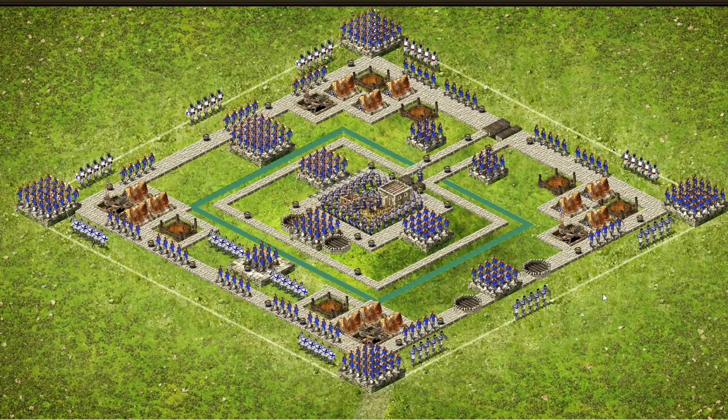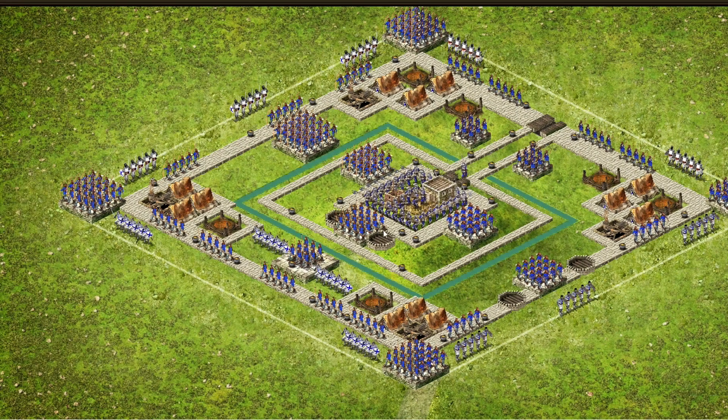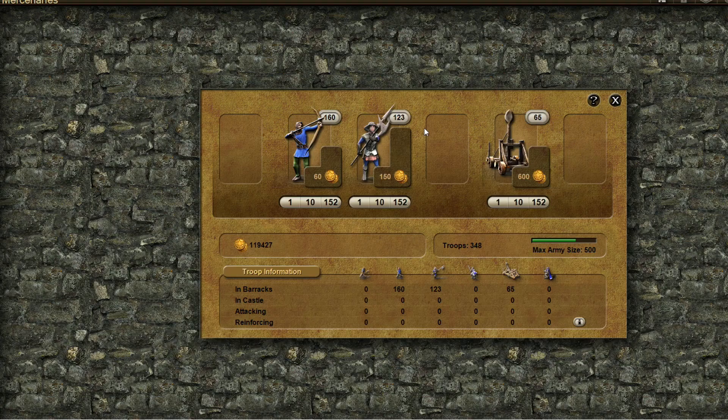Hello and welcome to another episode of tutorials on how to destroy wolf castles. One of the nastiest wolf castles there is is this one, which I don't know if it can ever be beaten with one attack. Without captains, to destroy this wolf castle you need to use two attacks on it.